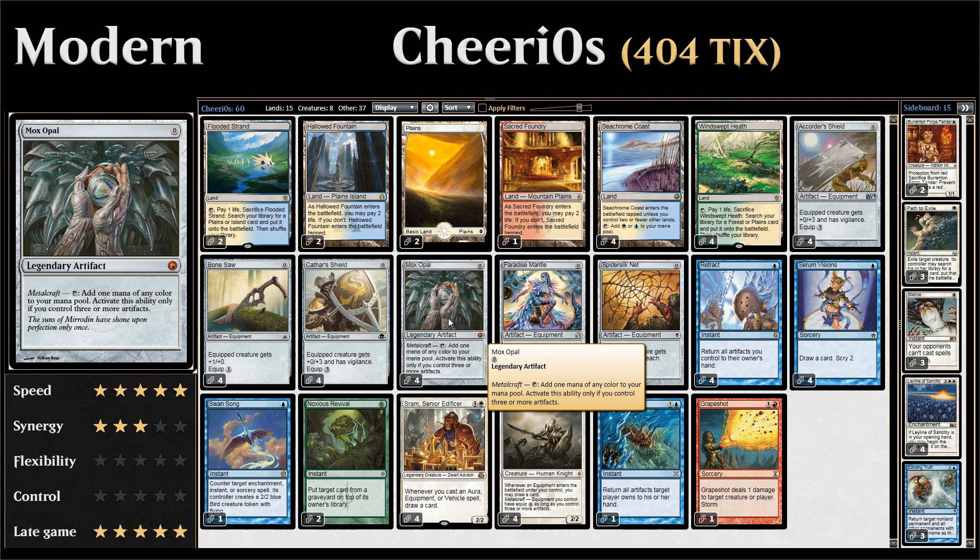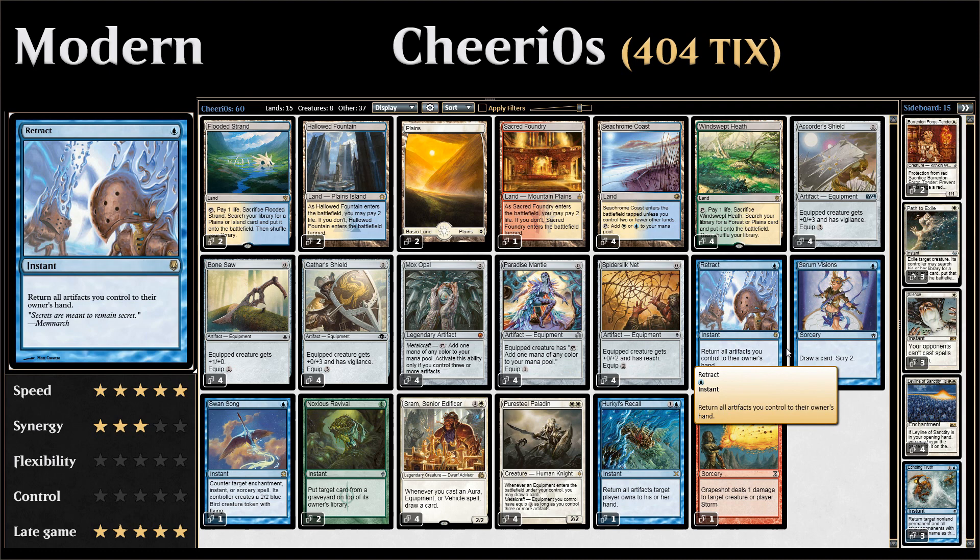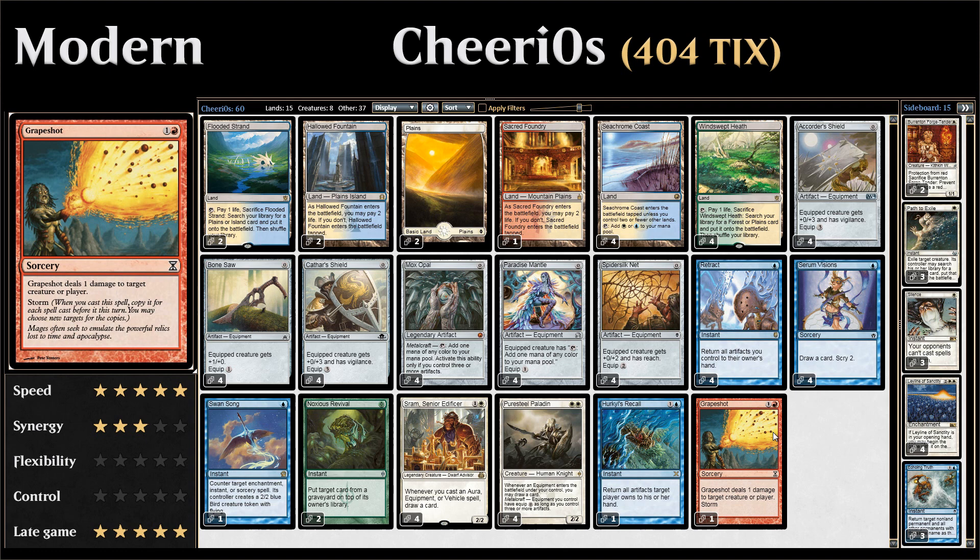Then you find a Mox Opal, which you can tap thanks to Metalcraft to make one mana of any color. You make some blue mana and cast Retract, which for one mana returns all artifacts you control back to your hand. So you replay your equipment cards while increasing your storm count, drawing more and more cards, and eventually cast Grapeshot to finish off your opponent.